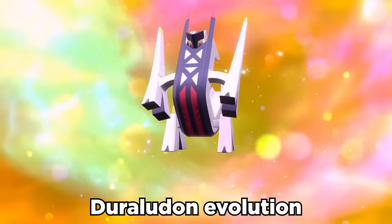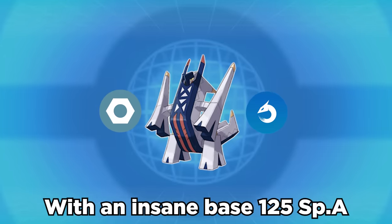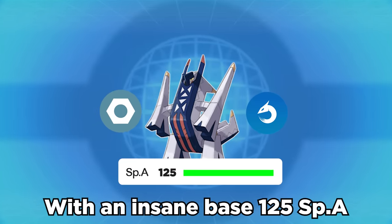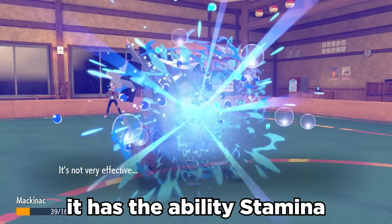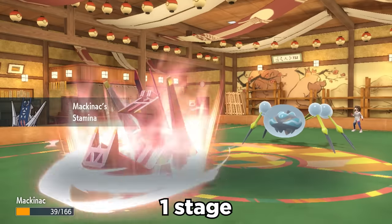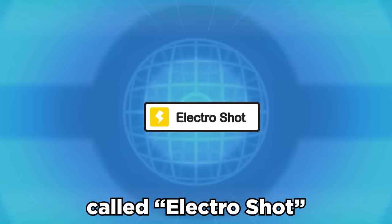Arceladon is a brand new Duraladon evolution introduced in the Indigo Disc DLC. It's a Steel/Dragon type with an insane base 125 Special Attack, 130 Defense, and a respectable 85 Speed. It has the ability Stamina, which boosts Defense one stage every time it's hit with an attack. Most importantly, it has its own signature move called Electro Shot.